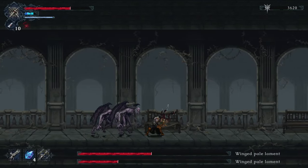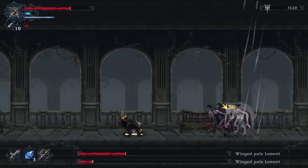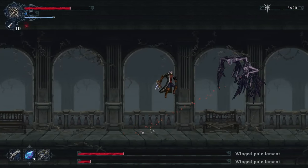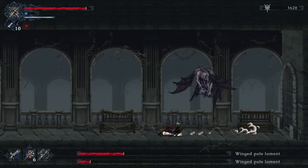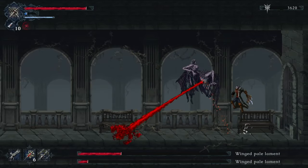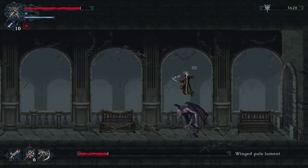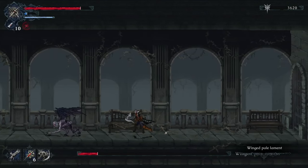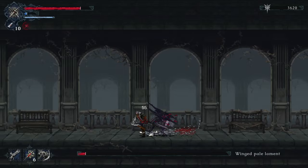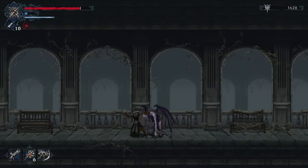Feel free to fight them differently, but this is the easiest way to take them down — and you can see we didn't use any health. Only one of them is left now — almost down. Use the axe again; there's only one left, no need to waste any more shots. You can parry them of course.